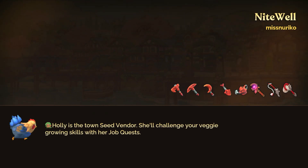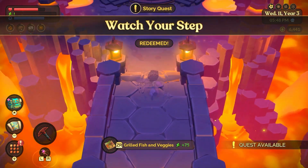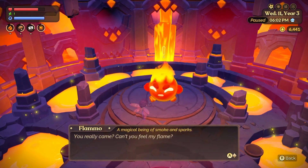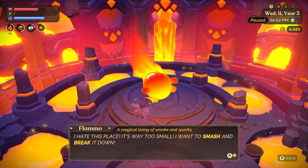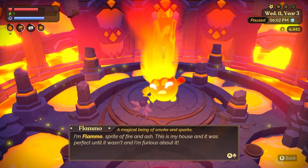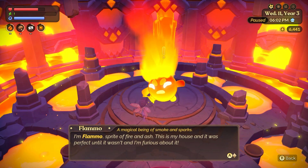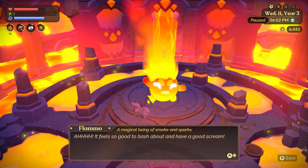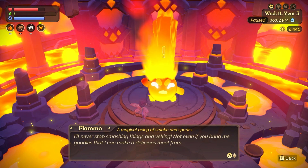Once you get to floor 25 you'll talk to the sprite that is basically causing the volcano to overheat and endanger the fairies of this land. He says 'You really came — can't you feel my flame?' It's Flambo, the fire spirit. He says 'I hate this place, it's way too small. I want to smash and break it down. I'm Flambo, sprite of fire and ash — this is my house and it was perfect until it wasn't, and I'm furious about it.'